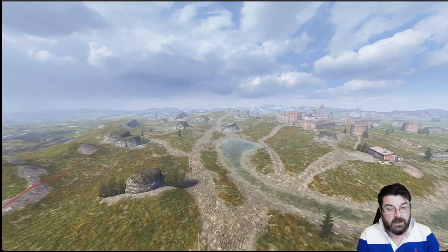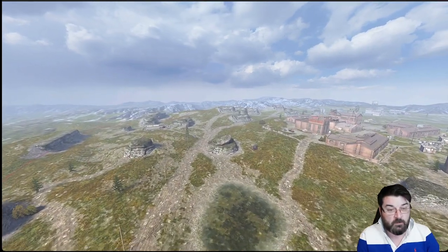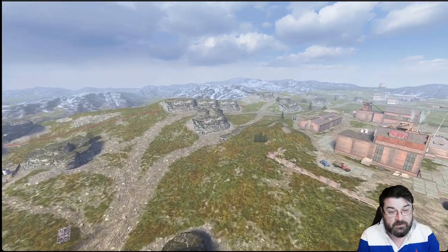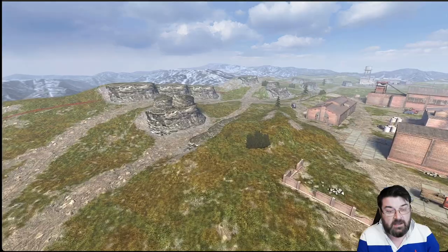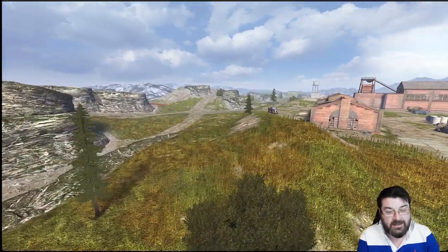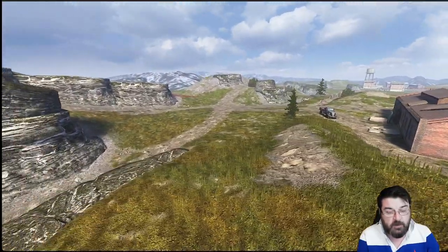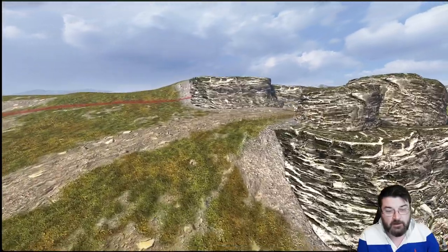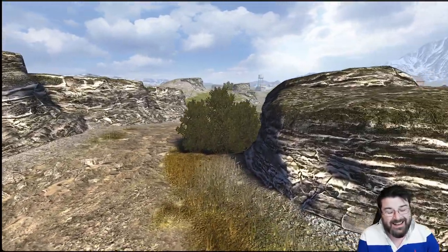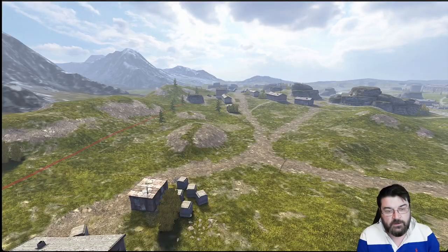That's the heavy route — we know it. So what will the mediums do? The mediums will normally go down this line here, looking to stick themselves on the top of that hill or, which is a better position, sticking themselves here. If you've got a tank with good gun depression and good frontal armor, this isn't a bad spot — you can push up onto this little ridge to get spots and then pull back. Some like to go up into this position thinking the bush will give them a lot of cover, but it really doesn't.